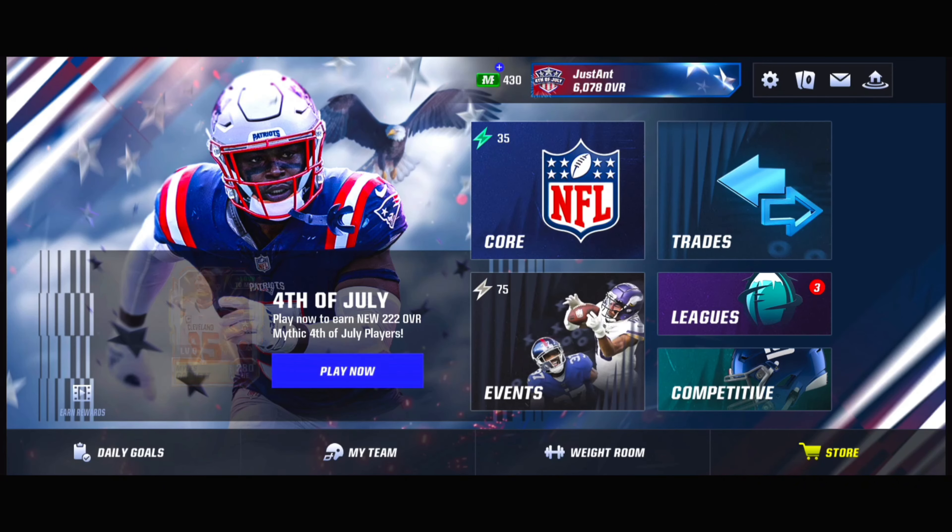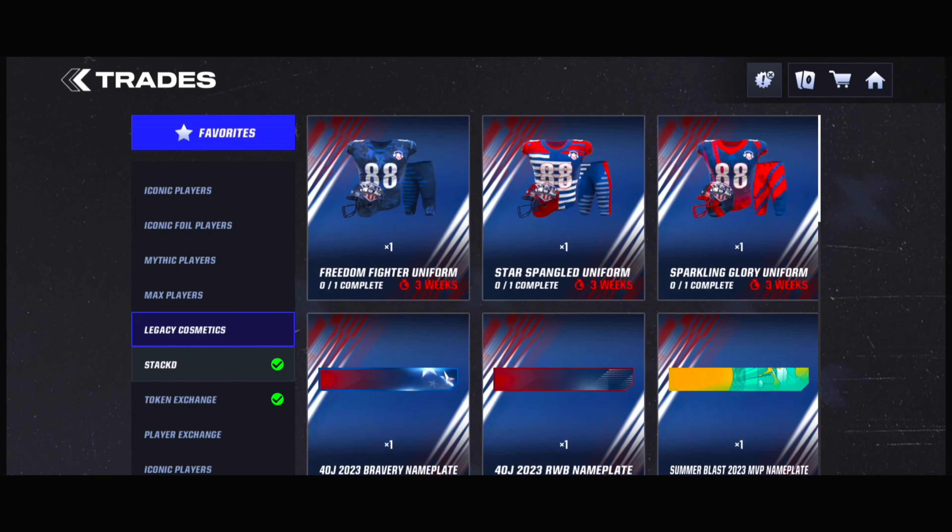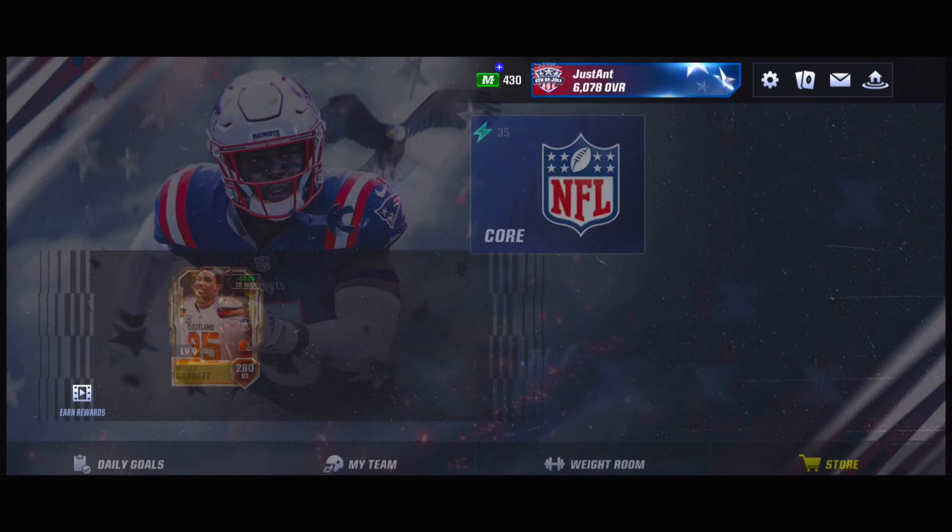It looks cool. You can also get cosmetics in the trades and stuff — look at that nameplate, don't even need it, played last year. Logo, don't even need it, played last year. But yeah, I have a bunch of stuff. Look at that — Summer Blast, Summer Blast. I think that's the next field pass, guys, so stay tuned.